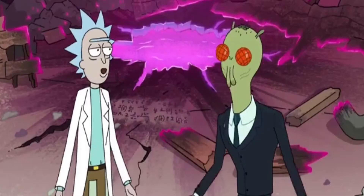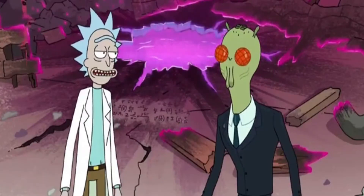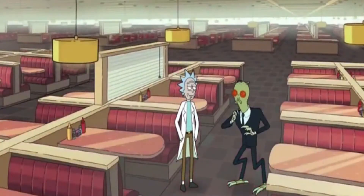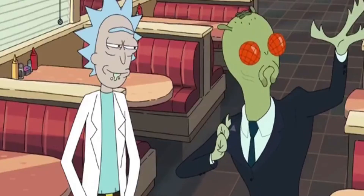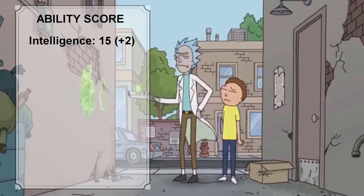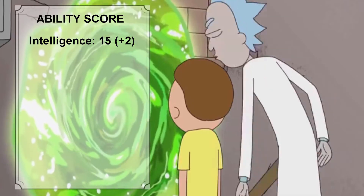Let's start by allocating points to Rick's ability score. We will be using the standard point array: 15, 14, 13, 12, 10, and 8, allocating from his highest ability score down to his lowest. Without a question, Rick's highest ability score will be Intelligence.